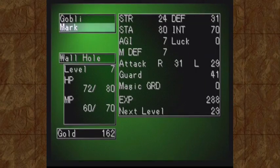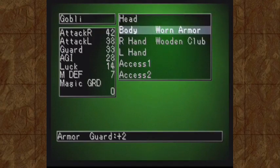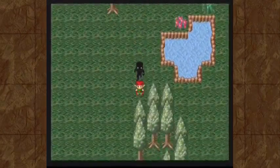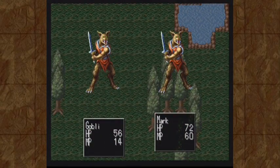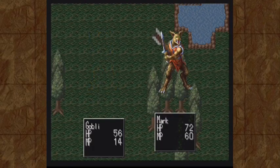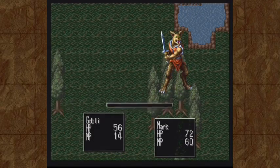How much money do we have? 162 — definitely not enough money for Gobbly stuff yet, unless we get some woven armor. We are 15 to 23 experience away from a level. Let's at least get a level for both of us before we leave this place — shouldn't be too difficult. This time I'm taking advantage of the attack situation. In one of these fights I should try out some more spells.